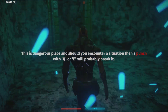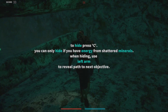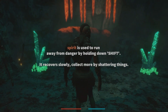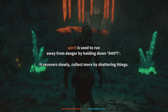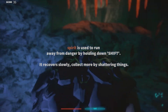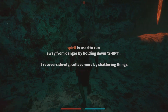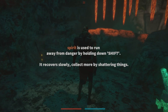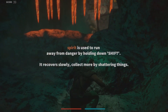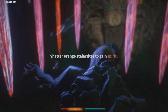You can only hide if you have energy from shattered minerals. Oh look, it's a big skull fella. To hide press C. To crouch you need energy. Spirit is used to run away from danger by holding down shift — it recovers slowly. Collect more by shattering things. Shatter orange stalactites to gain spirit. Gotcha.